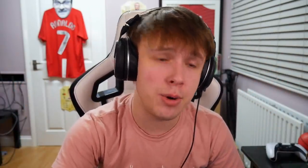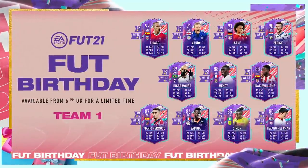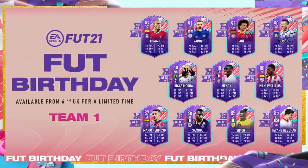Today we are back with a brand new video, and it's been literally two weeks since a new promo and we've finally got one. Hallelujah! So today Foot Birthday did a drop, and if you haven't seen the team, this is it on screen now. The players are here with their skill moves and weak foot upgrades. We've got Vardy with 4-star skills, Lucas Moura with 5-star skills, Perisic 5-star, and Anaki Williams with 5-star skills as well.